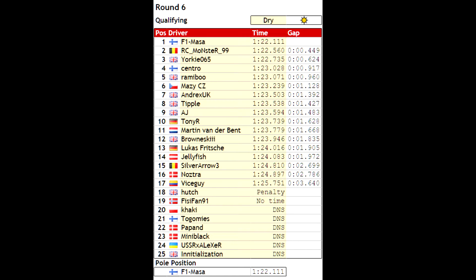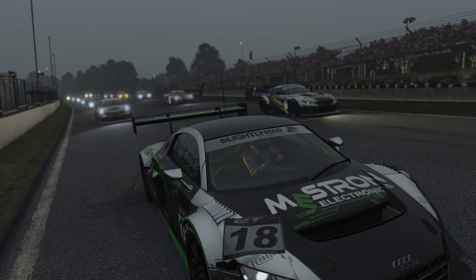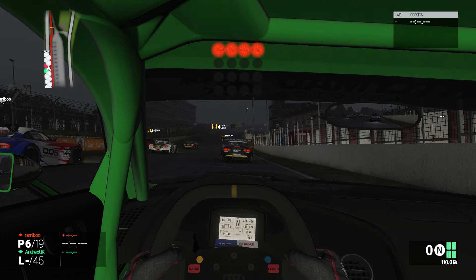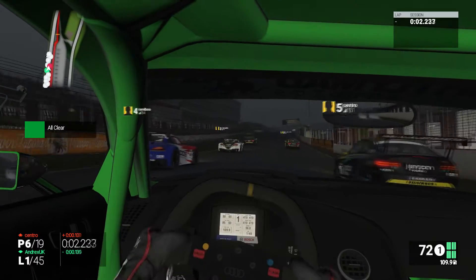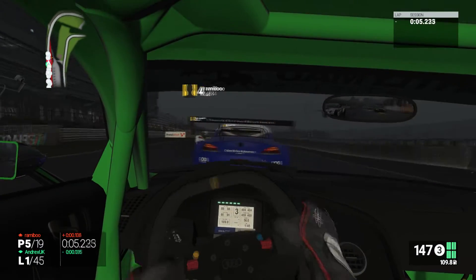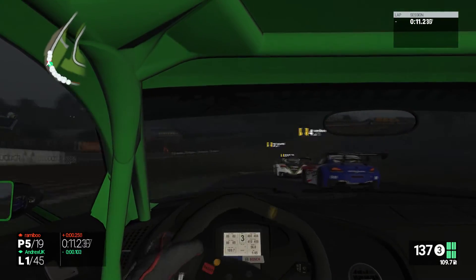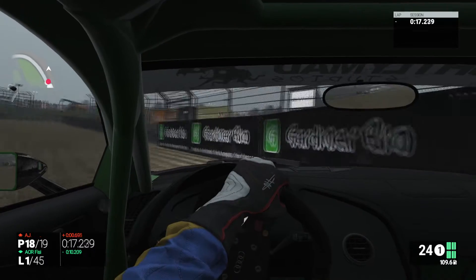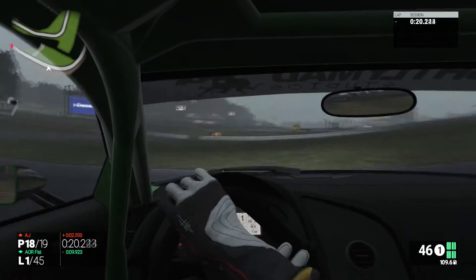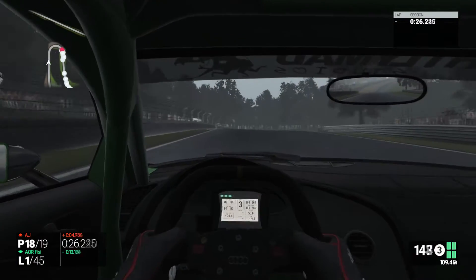Without further ado, let's see what's going to happen in the race. Here we are at Brands Hatch Grand Prix, starting on the inside of the grid which is good for the first corner. Lights are on, and off we go. Looks like Central had a really bad start. We had a great start and are behind Remy in fifth. There's a car on the inside and we are going wide - oh my god, we are spinning in the gravel! That's not a good start for myself, and at this point I think my race is over.